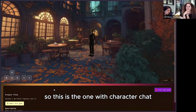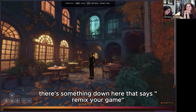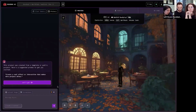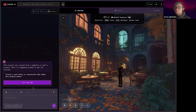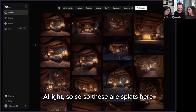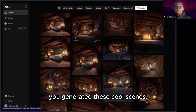What Jason just did was publish one of them. This is the one with character chat, and when you scroll down there's something here that says 'remix your game' — right here in the bottom left. When you hit remix, you get your own fresh copy of the project. Why don't we use one of her splats as an example — we should download it from your page. So these are splats here that you generated.